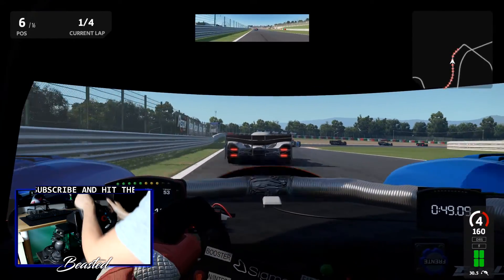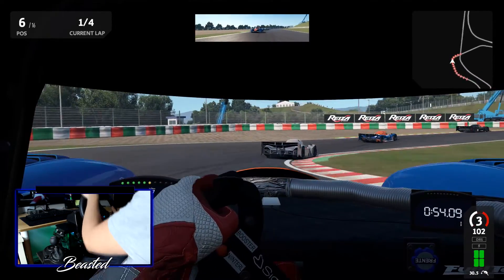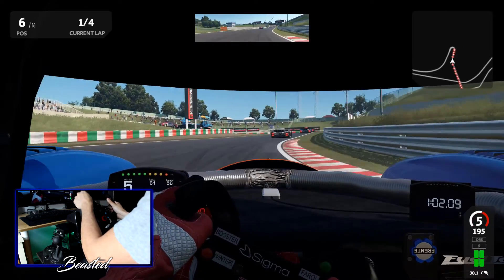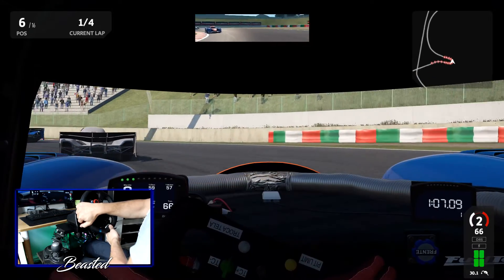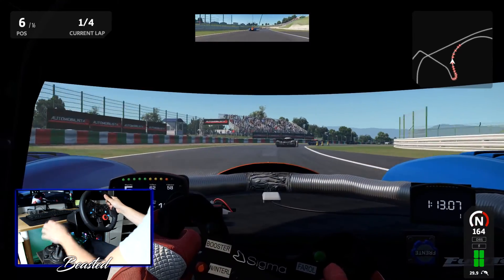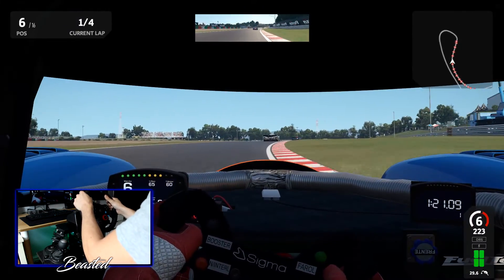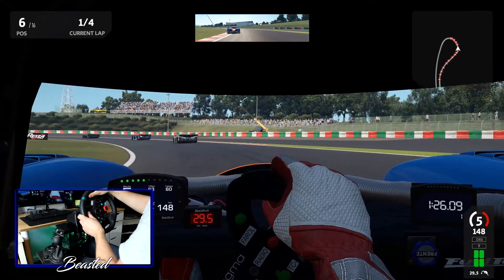The big thing many people have had an issue with is the AI screaming into the back of your car and punting you off the course under braking. I'd like to say this has been completely solved, but I'm still having exactly the same problem. The update states they've worked specifically on the computer-controlled cars' awareness of your location on track, but honestly I haven't noticed a difference — it's happened to me at least once in every single practice session.